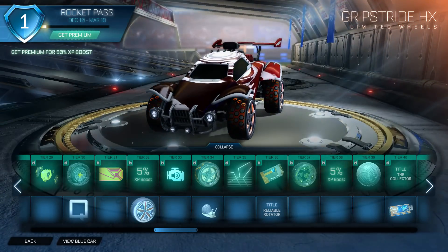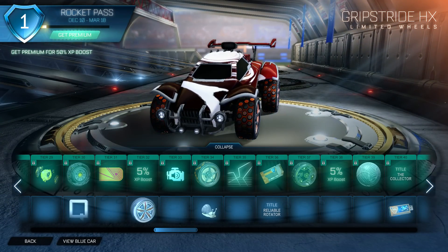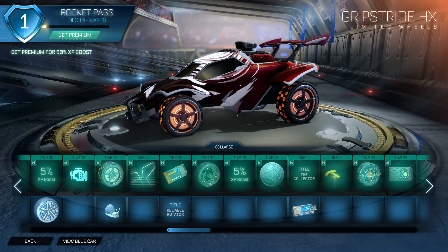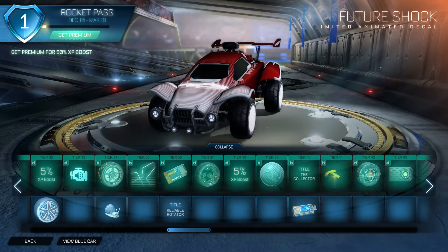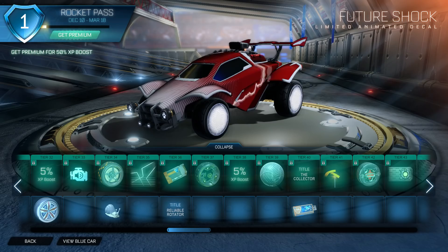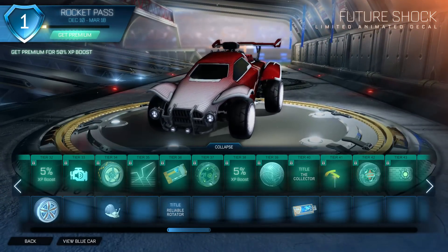Gripstride HX — oh, this is really nice. This animation is really cool. There was a weird glitch but yeah, this animation — damn. These wheels remind me of Apex a lot, but with this animation they look really, really cool. We've got a limited animated decal — oh my god. This is a cool decal. This could go as a mystery decal and I'd pay a lot for this. Future Shock. That is really cool. Oh that's really, really cool. This wave hit — that's really cool. That's going to be noticed a lot on the field.